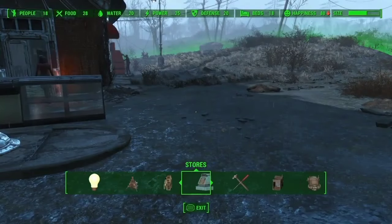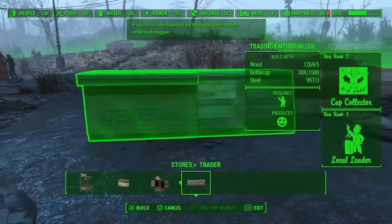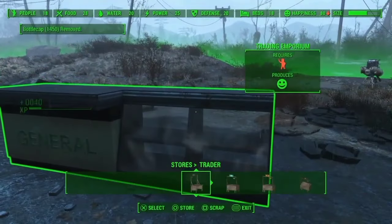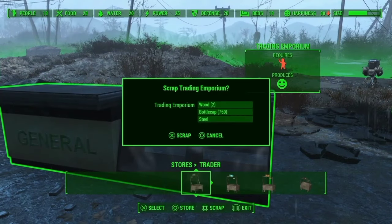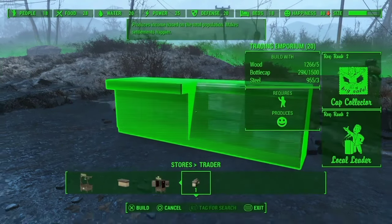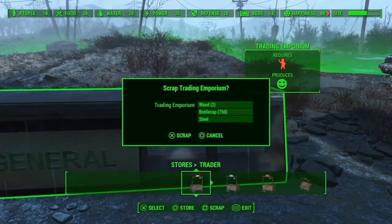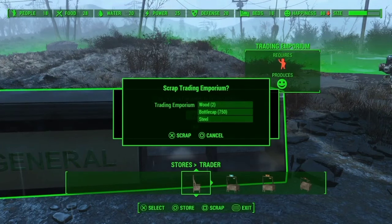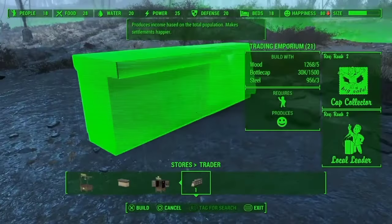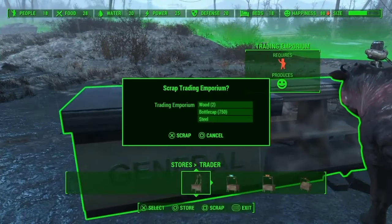So for glitch number three, you're going to need to go to any of the settlements you own and build a trading stand. To make this glitch work, we're going to be using our good old Scrap Store duplication method. How this glitch works is you're going to press Store and Scrap at the exact same time and hold down the Store button. You'll know it works if you see two overlapping menus pop up. Each time that we scrap our trading stand, it gives us 750 caps, but we still get to keep the stand after we scrap it.